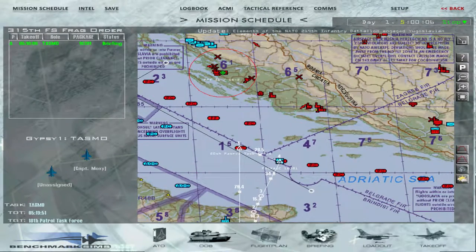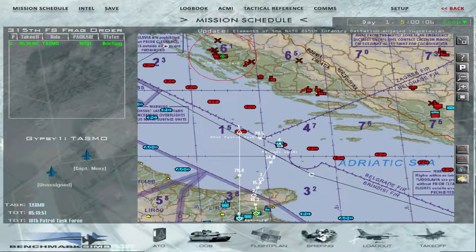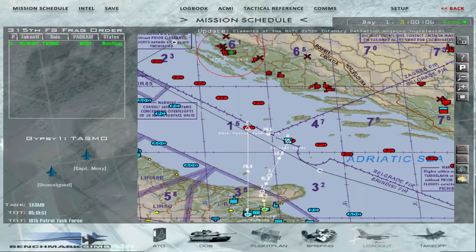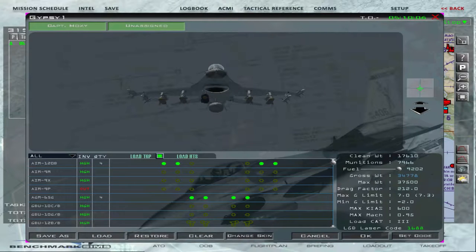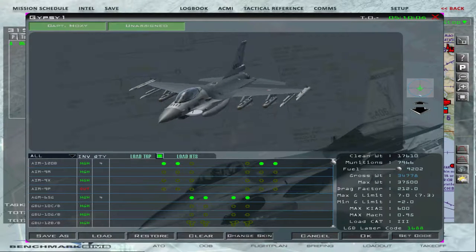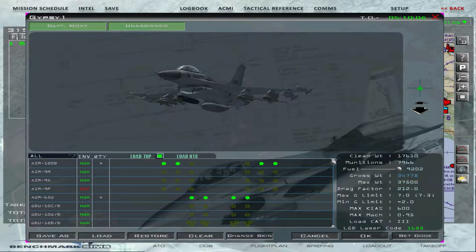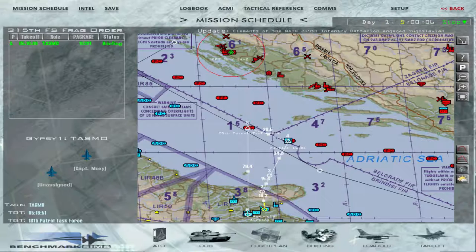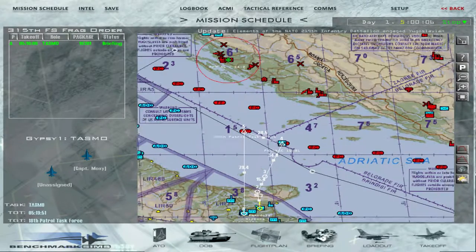This mission is going to be a TASMO and we're going to target two positions of enemy vessels. I'm taking four Mavericks — the Gulf Maverick — with a centerline TGP. It's a symmetrical loadout. My wingman also has the same type of weapons.